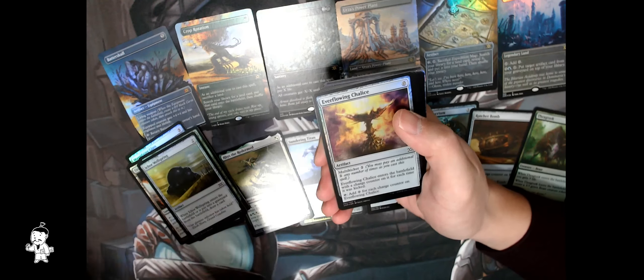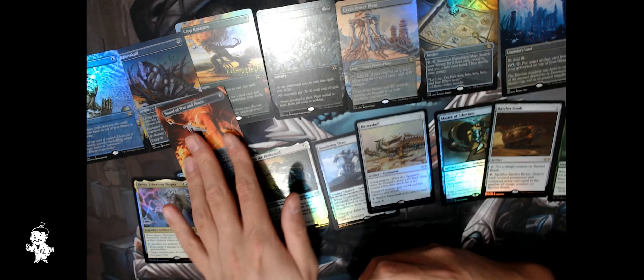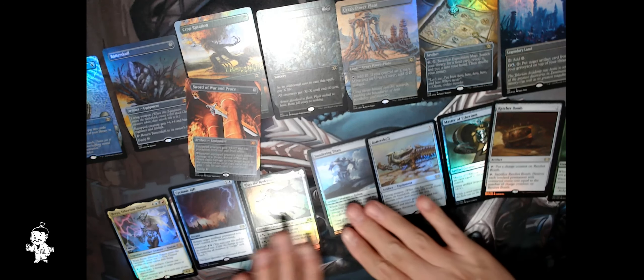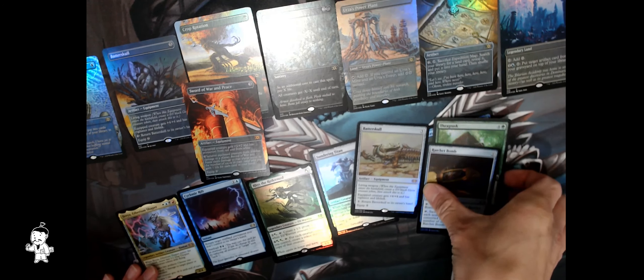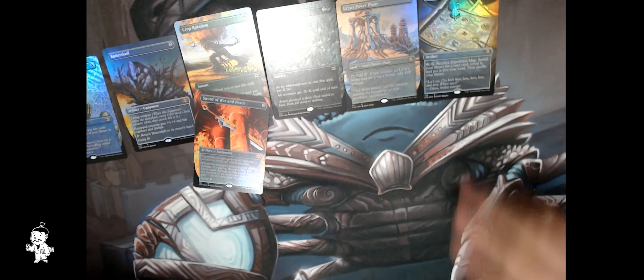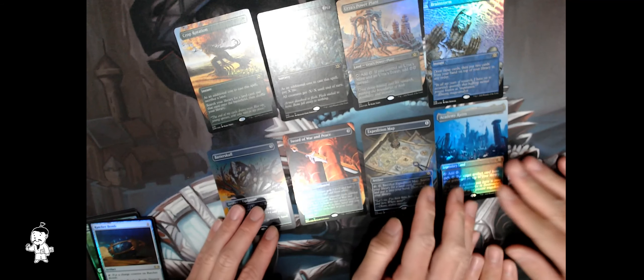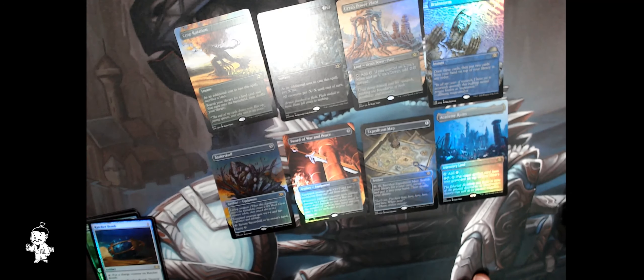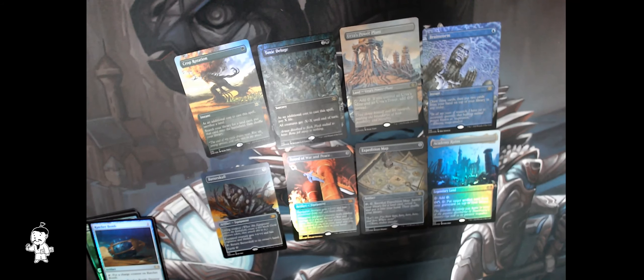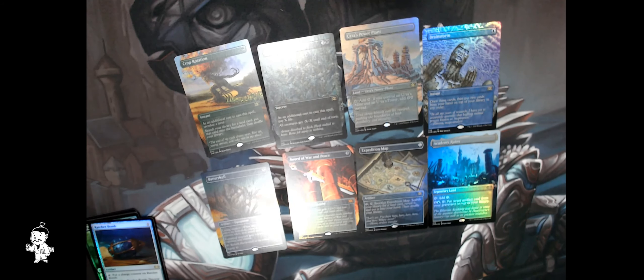You should expect about 0.6 mythics in each box, so you should expect about 2.4 across four. You got three in the last one, so about five is average across eight — not as good as case one. Looks like we'll be seeing Penchair again soon guys. So we had Crop Rotation, Toxic Deluge, Urza's Power Plant, Brainstorm, Expedition Map, Academy Ruins, War and Peace, and Battle Skull were our two mythics. Pretty sweet cards — look awesome — and hopefully the value will go up shortly. Thank you very much guys, thanks for tuning in.